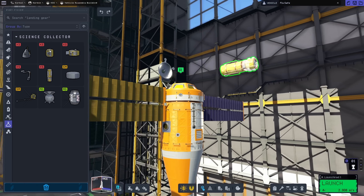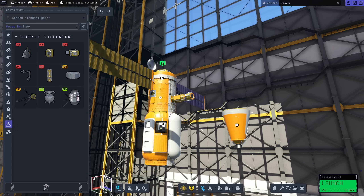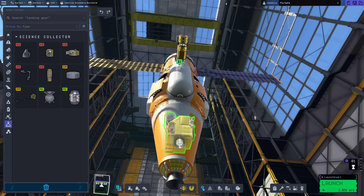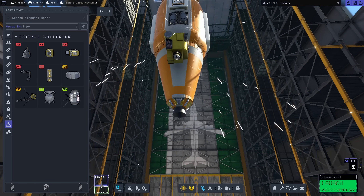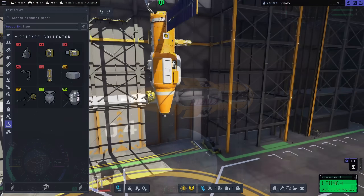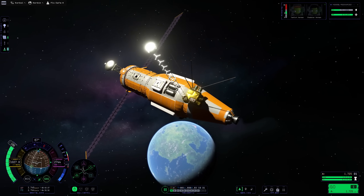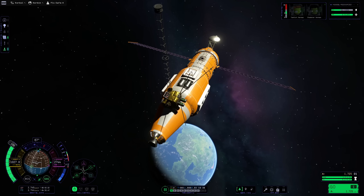Next up is the Radiation Science Package, unlocked in Tier 3, same as the Starlab, an orbital survey experiment. In Tier 4 we have the Orbital Survey Package. It basically does the same as the Starlab but is not as heavy and does not require two Kerbals to perform its experiments. But it does require a steady stream of electricity to work. So there is a trade-off — either bring more mass and two more crew members but save power, or go smaller form factor but need to watch your power budget. Both take 6 minutes to perform their experiments.